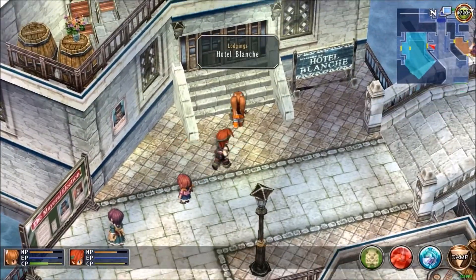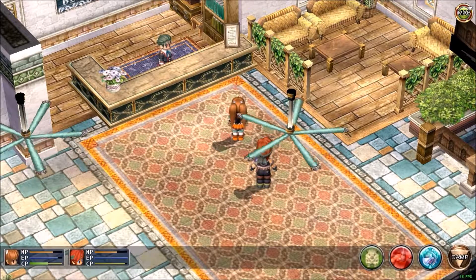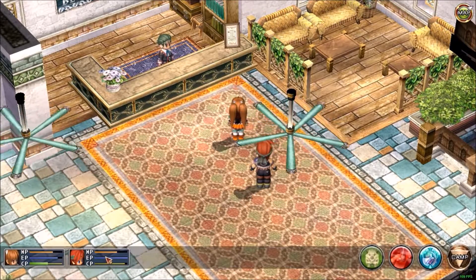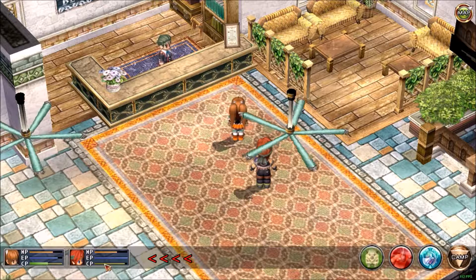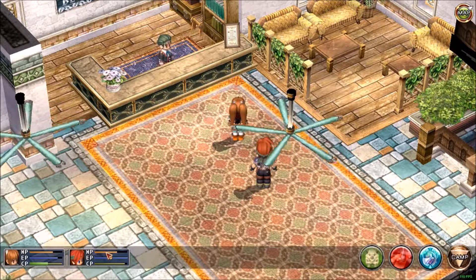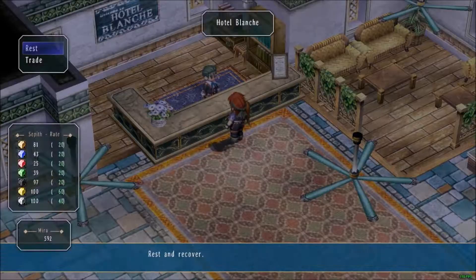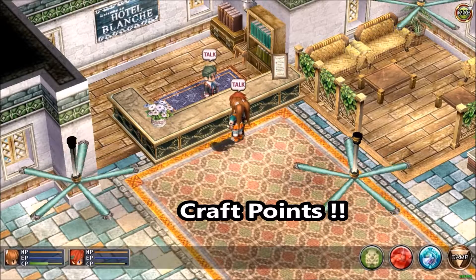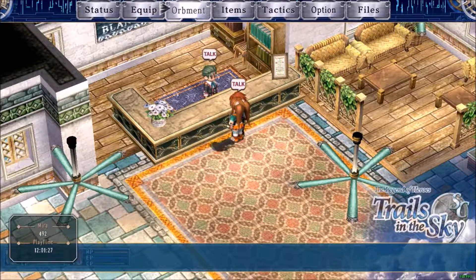Here's a hotel — if you ever need to rest up, it replenishes everything except CP points. If you look at the character portraits in the bottom left corner, CP points do not get replenished at the hotel, but it does replenish HP and EP. EP is used to perform your abilities and single skills, and CP — combo points — is used to perform your combo abilities where you use more than one character.